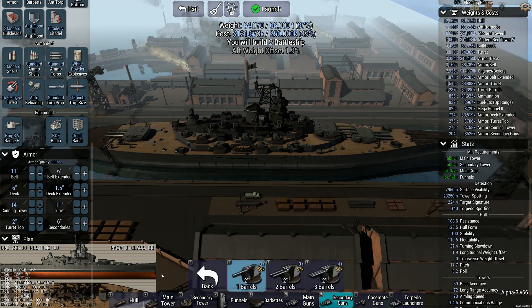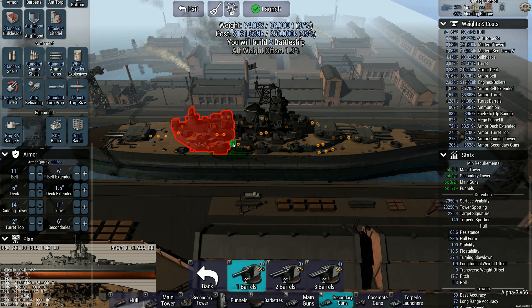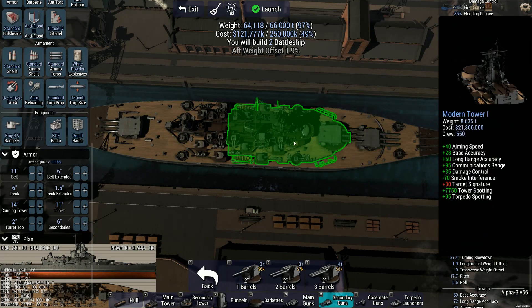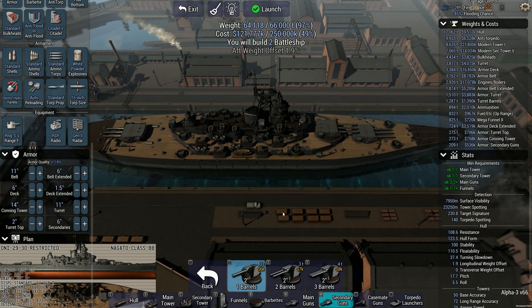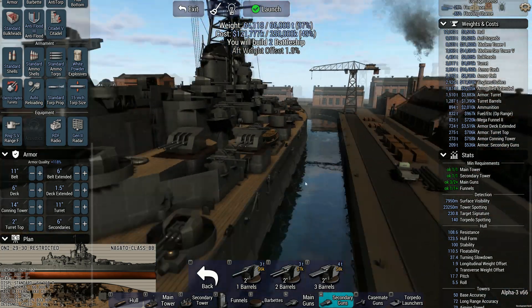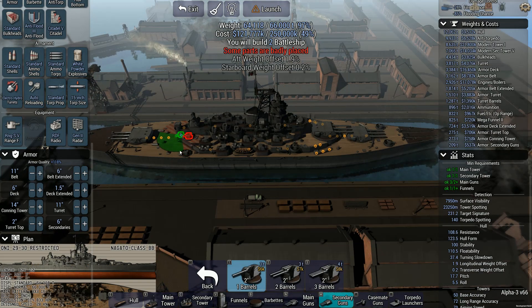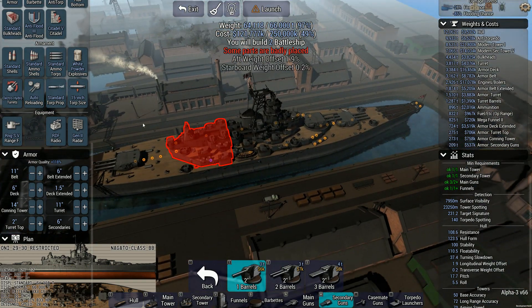Any casemate? No. Two-inchers. Space for singles. And we do have some spare tonnage. Did that block that? Yeah, these block. That's a nice-looking boat. There's some stuttering sometimes — that's mostly because it's highlighting different areas as I swing over it. Some parts are badly placed because that was being blocked.